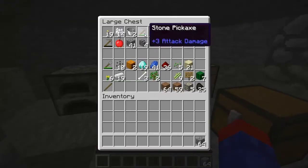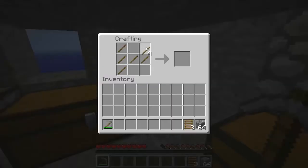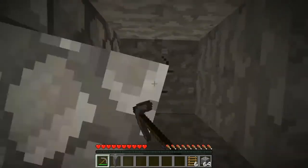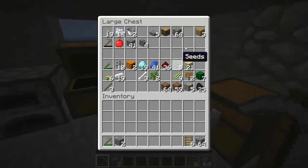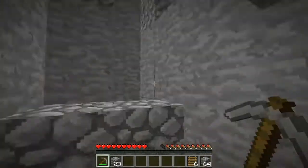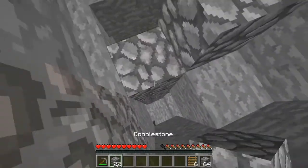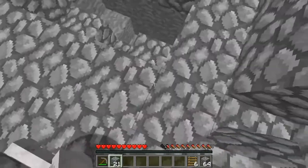What I'm gonna do to make it easier to come down is — where is my wood? Right here. Let's make some sticks and then we're gonna make some ladders just to make it a little bit easier. Oh wow, that's all I could make — oh no, I forgot I had more sticks, stupid me. I'll do it from right up here, straight up. Give me a moment — I'll need a little more cobble.